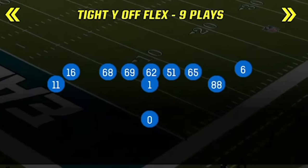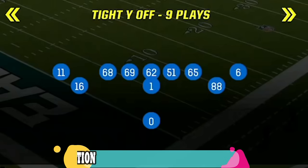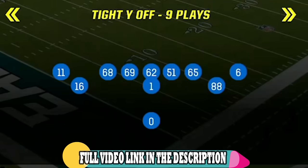The offensive formation I'm going to show you guys today is the single back tight way off. I already made a full breakdown of this offense — I did do a full breakdown video on it out of the Denver Broncos playbook before I switched over to the 49ers. It does have a lot of the same plays and concepts, so if you guys want to learn more about this offense I will have links in the description and on screen at the end of this video.